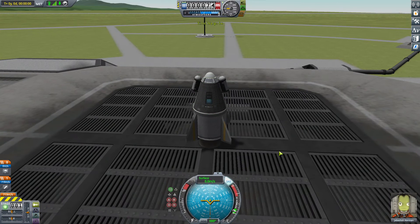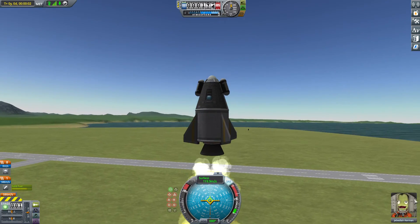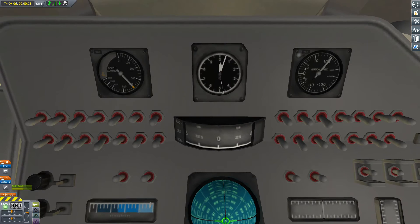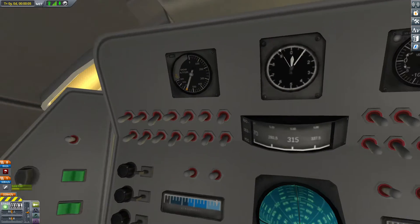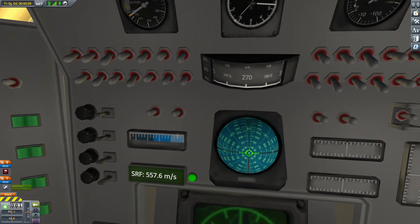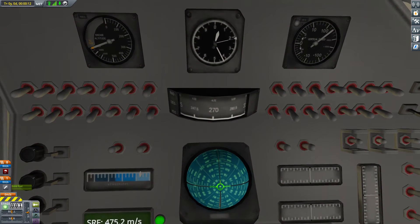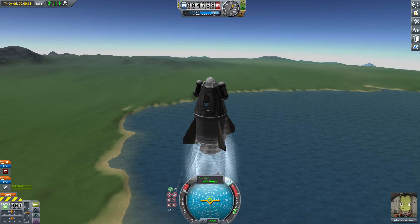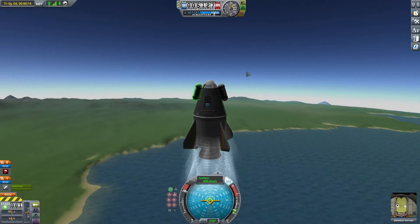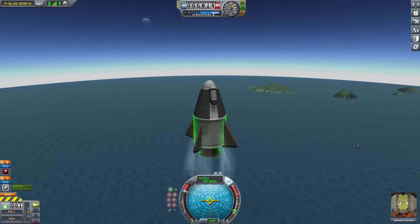Okay, three, two, one — let's go! All right, here we go. We're at about 500 meters per second and the fuel has already run out. We don't have a decoupler so we can't detach the booster stage.